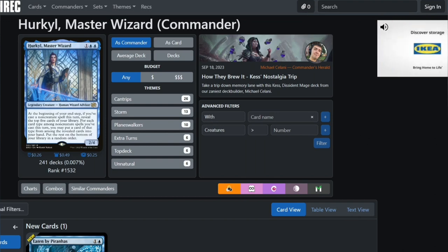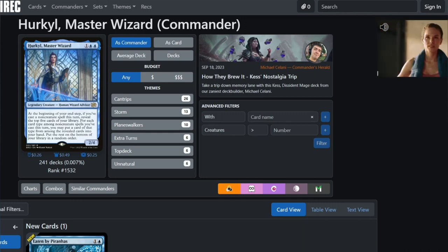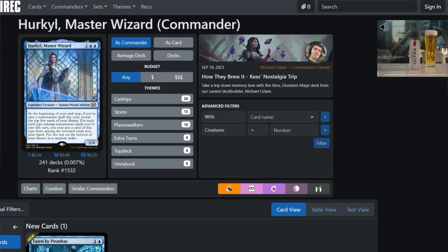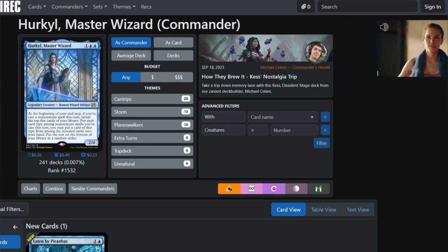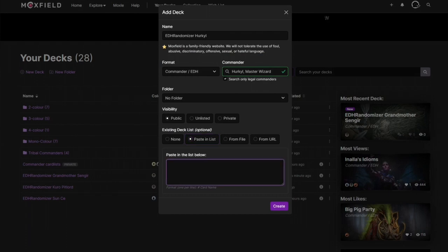The ability stacks for how many card types you've cast, so it wants you to be able to cast more than just one spell per turn. We definitely want a sol ring, but we also want cost reducers.